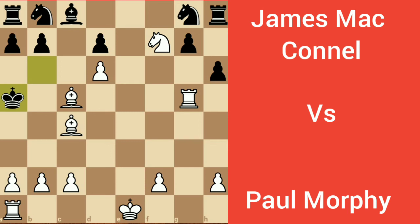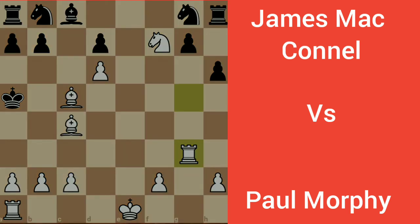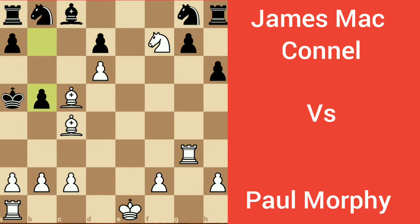Now can you imagine the next move? It is rook to g3. Last defense by James McConnell, it is b5. Now the rook of Paul Morphy goes to a3 and ends the game. So friends, did you like the game? If you like, kindly subscribe to my channel and please give your valuable comments. Thank you, thanks for watching.